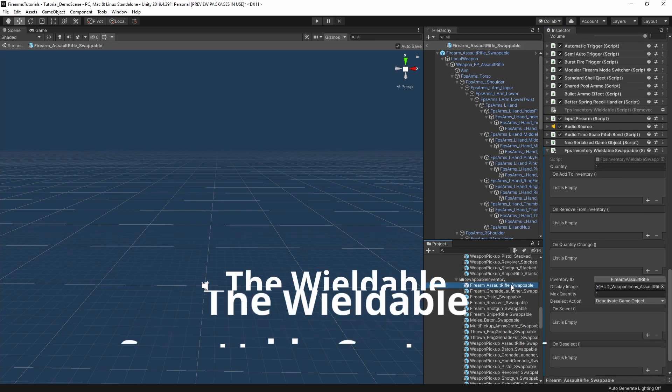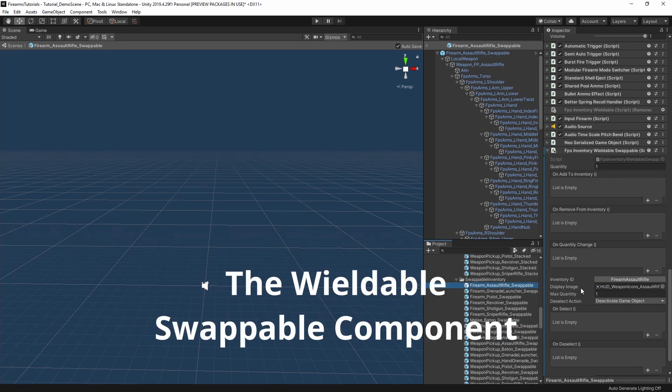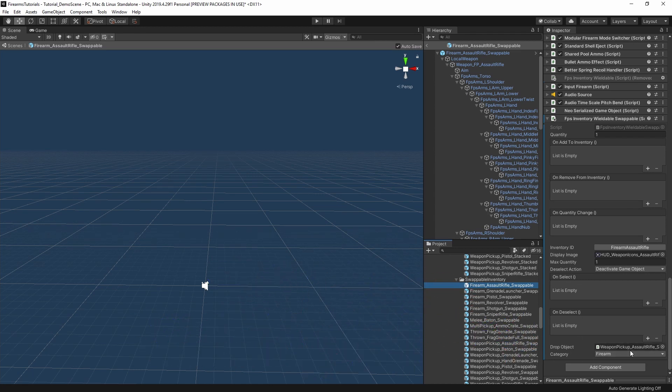For the swappable inventory component, the key difference is the category field — you simply say whether this item is a firearm, thrown, melee, or any custom category you've added. If we had ever added that 'Bob' category, it would appear in this dropdown as well.